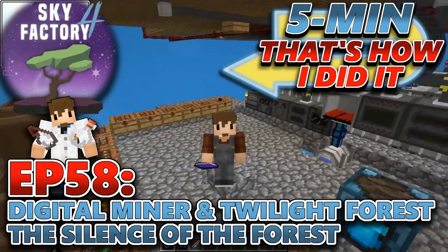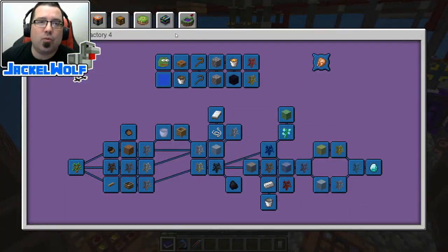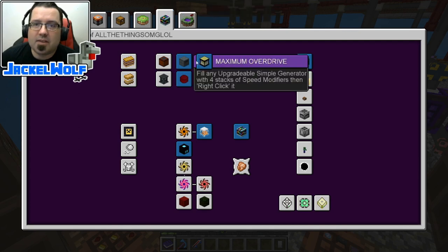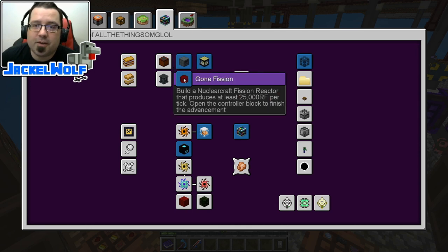Now if you've been following along, you know that we are working our way through the advancement book. Last episode we did the Size Does Matter advancement, which is to build a max size 24x24x24 nuclear fission reactor. We also did the Gone Fission, which is to build a nuclear craft fission reactor that produces at least 25,000 RF per tick.